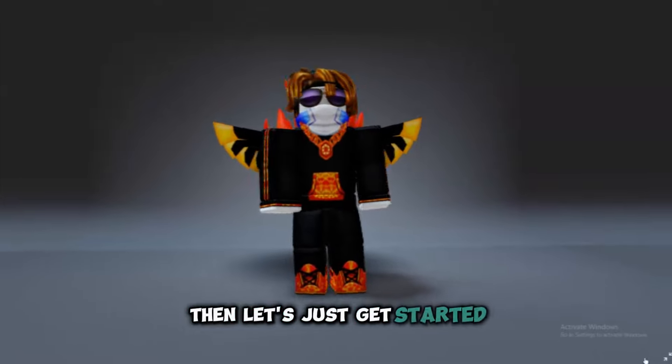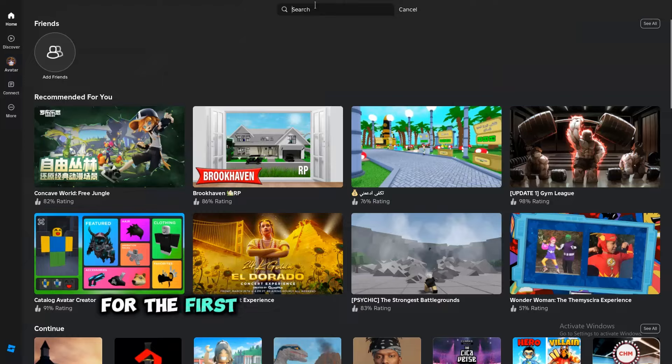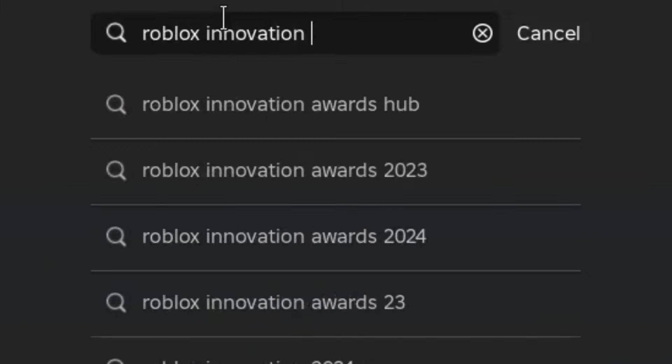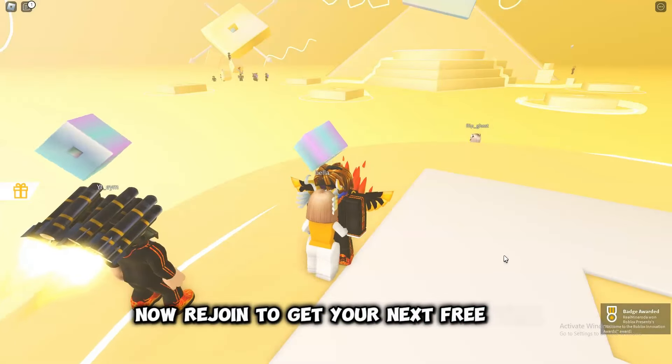Let's just get started. For the first item, search Roblox Innovation Awards. Once you join the game you'll get the first free item. Now rejoin to get your next free item.